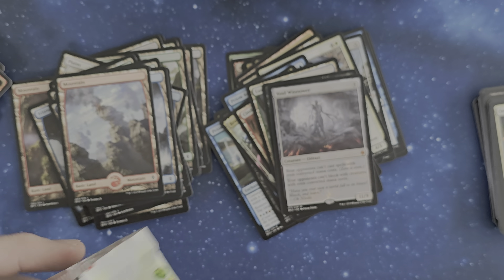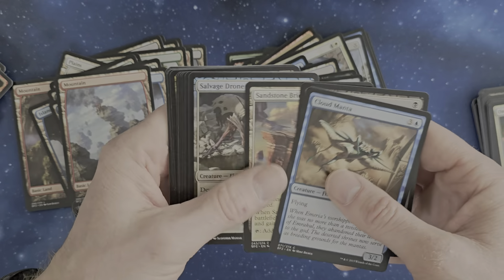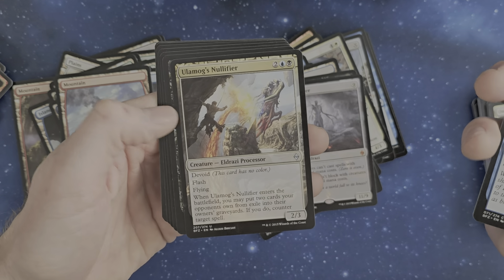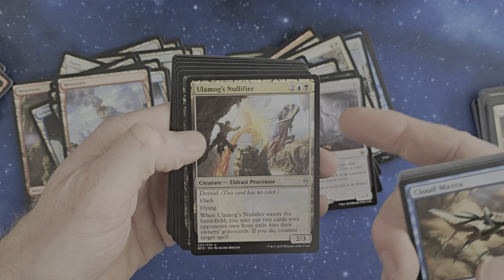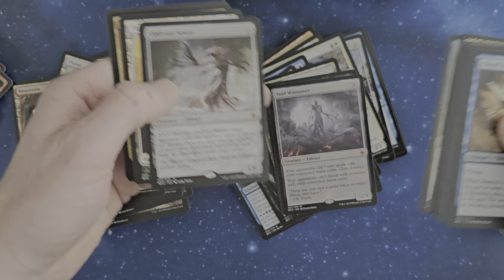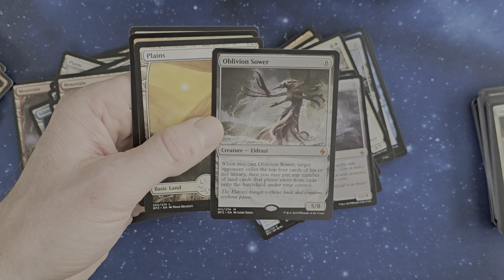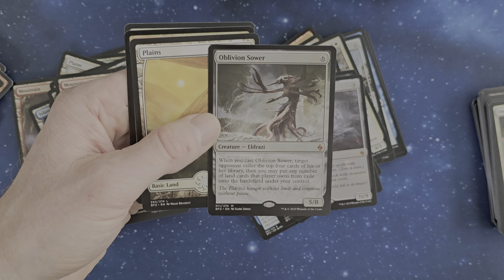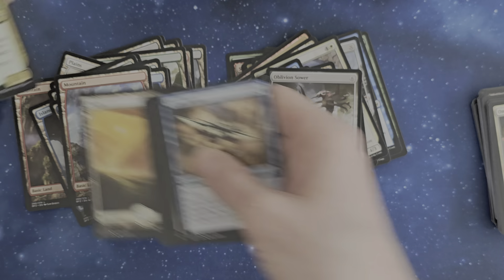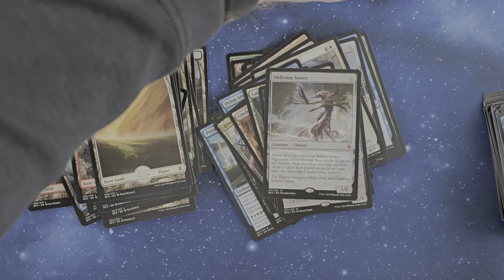We've got a Sludgecrawler, Nettledrone, Ulamog's Nullifier — fun little name. The other one was Ulamog — that was Oblivion Sower. Next mythic! Also nice. Target upon exile, step four cards, and it's elaborate — for land cards. Doesn't really strongly matter, the Oblivion Sower, but that's a fun little card.